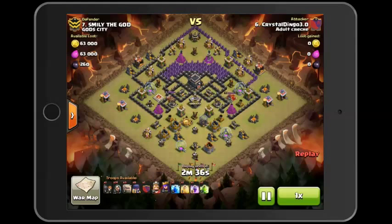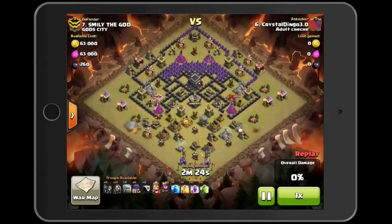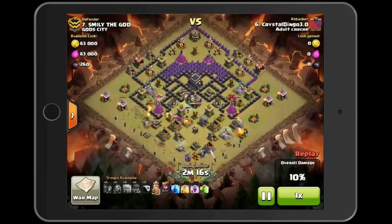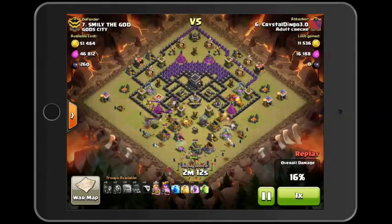I start the attack with my four golems — I spread the first two wide and then bring the next two in a little more central, which gives me a nice range of protection for my wizards, which I lay out now. Then I get my witches and my heroes right down south.